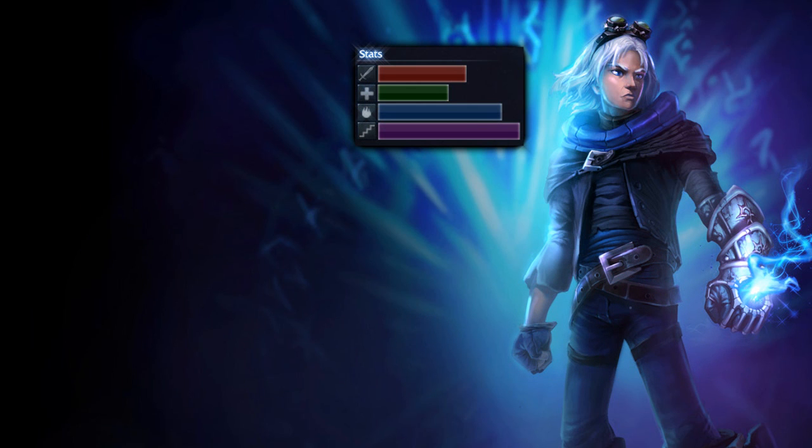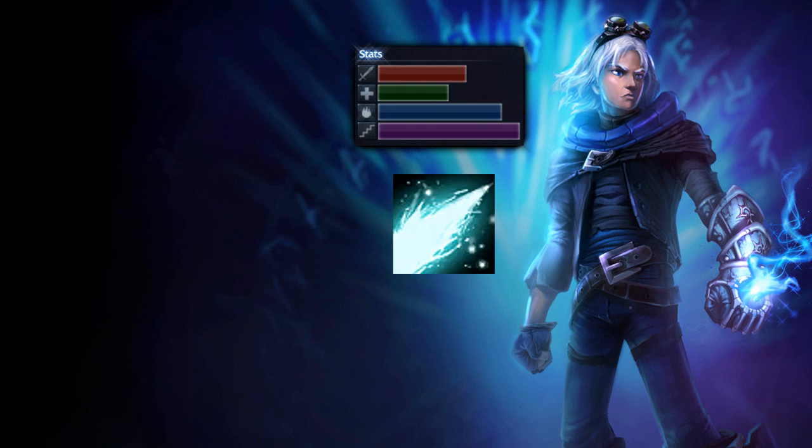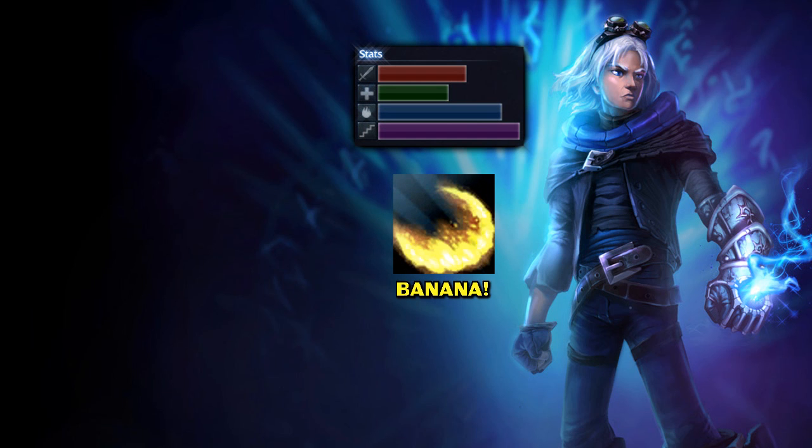Start with one point in everything, but max your Q first on AD Ezreal. Max your Arcane Shift — your E — after that to reduce the cooldown, and max Essence Flux last. Some would say Essence Flux should be maxed second for more damage and greater attack speed reduction, but I feel the cooldown on the utility spell is more important for my playstyle. Experiment and see what works for you. And of course, always grab your ultimate whenever it's available.